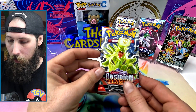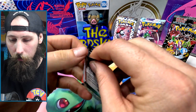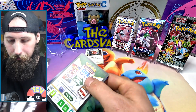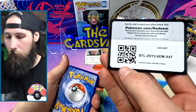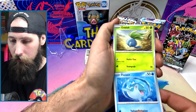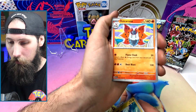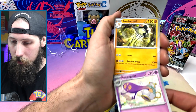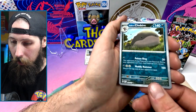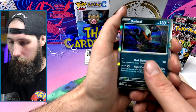Four packs to go, let's hope I can pull a gold. Obsidian Flames has been fairly nice to me — except this pack does not want to open. Come on, there we go. Got our obligatory code card. Our Herdier, Finneon, Oddish — it's like super sand Oddish just blowing the ground away — a Dratini, Volcarona, Polteageist, Toad Screw reverse, Nosepass into a reverse Paldean Clodsire.